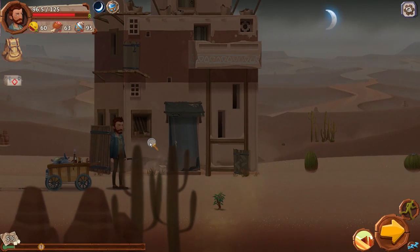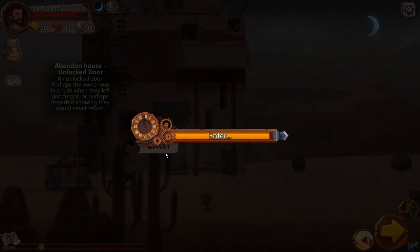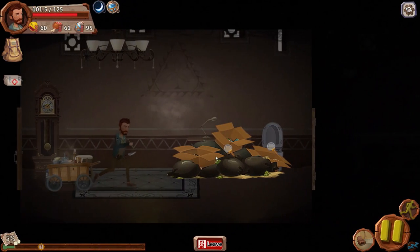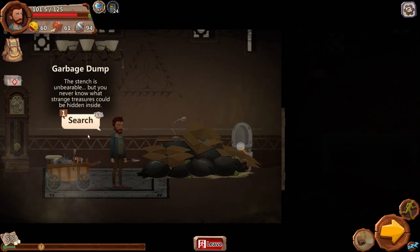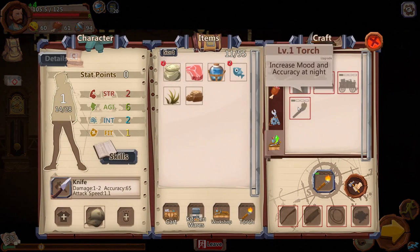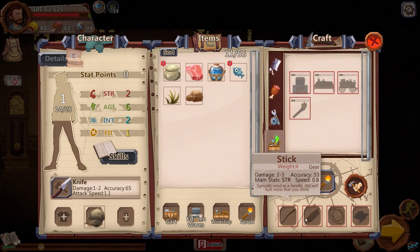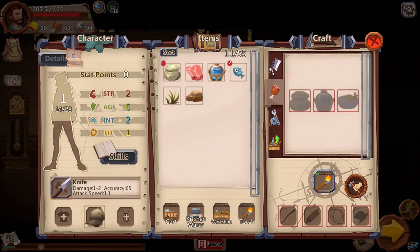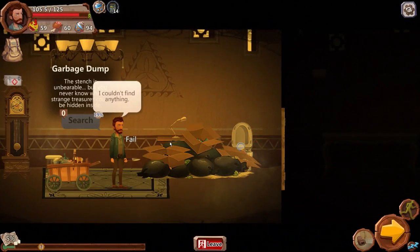It's an abandoned house with an unlocked door — 'perhaps the owner was in a rush when they left, or perhaps departed knowing they would never return.' We enter. Inside there's a garbage dump: 'the stench is unbearable, but you never know what strange treasures could be hidden inside.' 19% chance of success. I realize I need to craft a torch first, but I need a stick and wood that I don't have yet. We try the garbage dump at 19% and couldn't find anything — no surprise there.